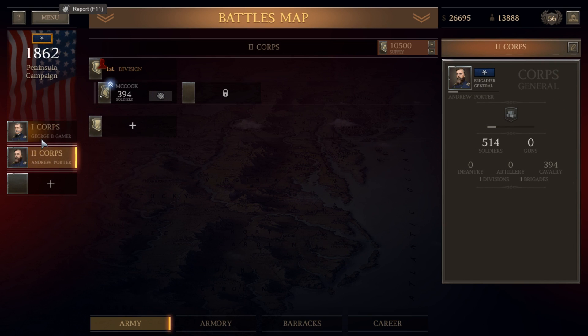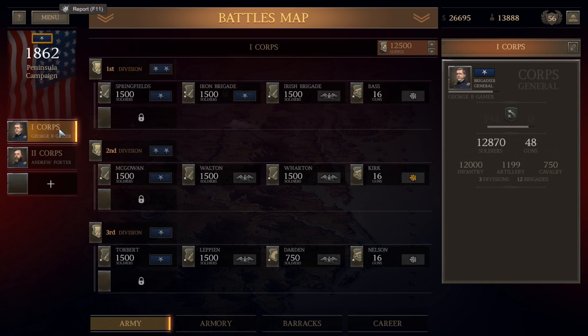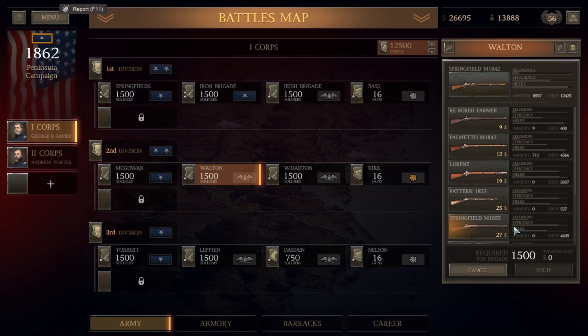At this point, do we want to start rebuilding the second corps and use some of that money to do that? We've replaced all of our losses and we've upgraded the weapons on one of our brigades. I don't think we'll have the money to upgrade another brigade.